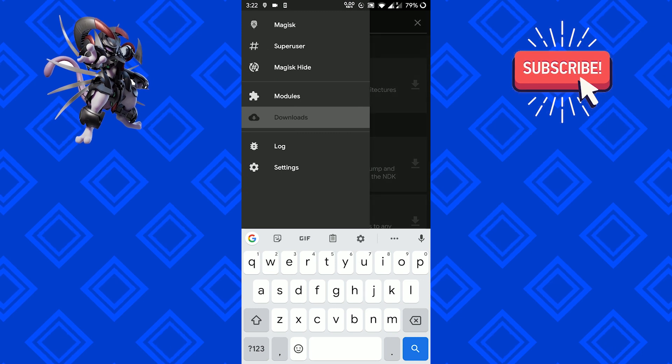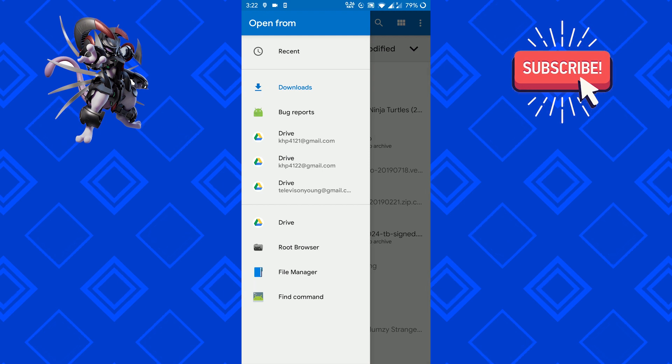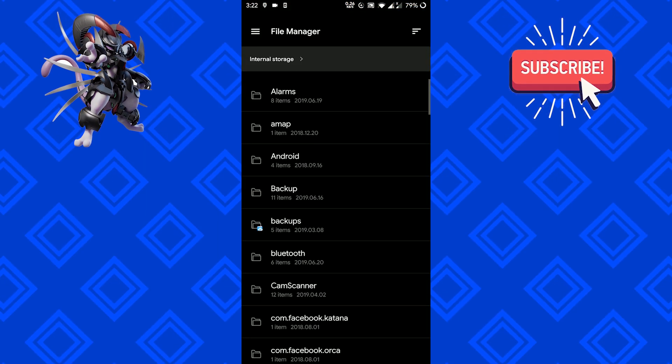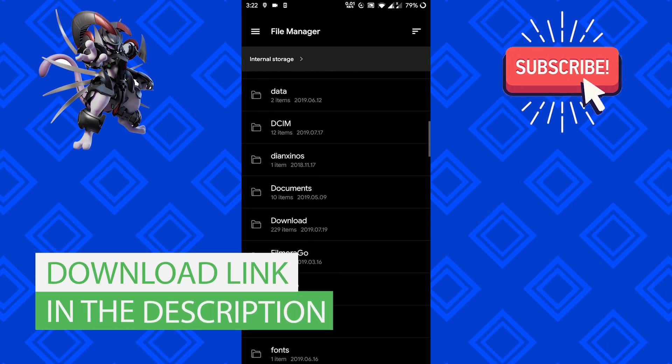Go to Modules and click the plus icon to install App Systemizer version 16.2. Use this version of the App Systemizer — the download link will be in the description box below.